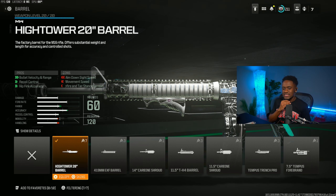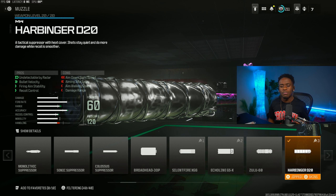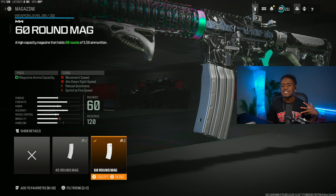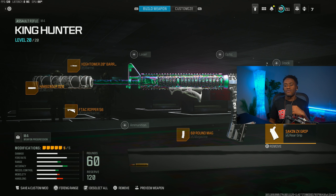Just like back in the MW2 Warzone 2 days, start with the barrel — we are rocking the Hightower 20-Inch Barrel for bullet velocity, range, recoil control, and hit fire accuracy. For the muzzle, we are rocking the Harbinger D20 for bullet velocity, firing aim stability, and recoil control. For the underbarrel, we are rocking the AMTAC Ripper 56 for aiming out of sway, hip fire accuracy, and recoil control. For the magazine, we are rocking the 60-round mag. For the rear grip, we are rocking the Sakin ZX Grip for recoil control and gun kick control.